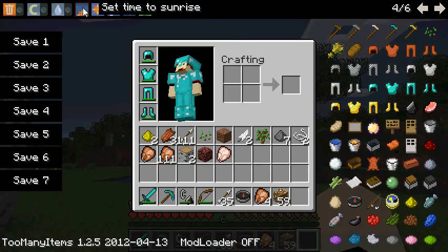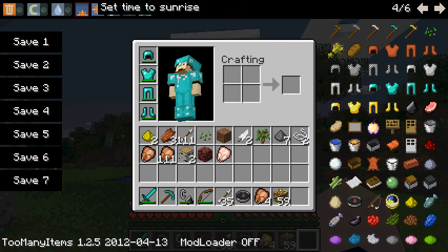You can set the time to a different time. This is helpful if you want to sleep at a different time, or if you just don't even need a bed in survival — you can just change it to sunrise and monsters will go away. Sunrise is early in the morning.